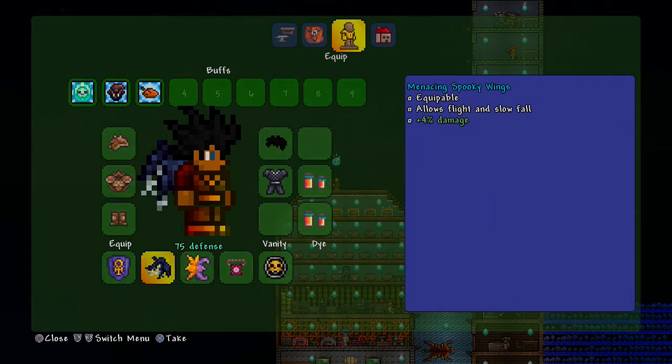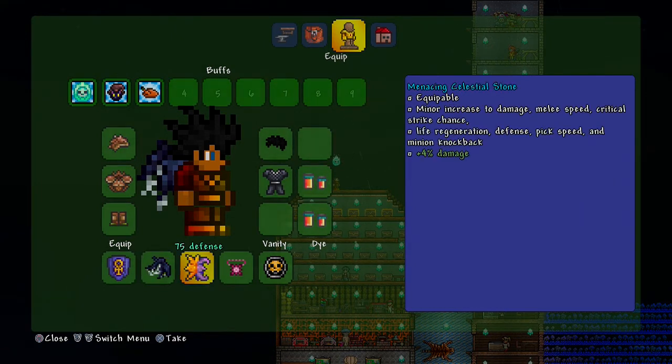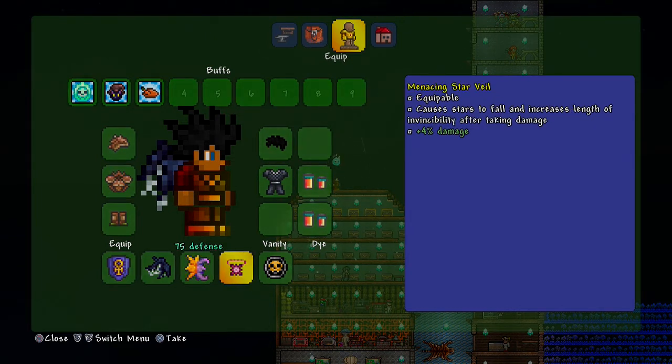Next I have Spooky Wings. You can use Duke Fishron Wings if you have them - I think those are better than Spooky Wings - but use whatever wing you have available; just try to use the best ones. After that is the Celestial Stone, which is a great part of this build because it grants extra melee damage, melee speed, critical strike chance, life regen, defense, and pickup speed. Everything on it besides the minion knockback is great for a tank build.